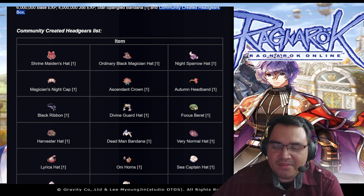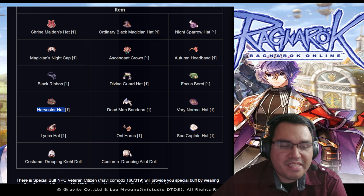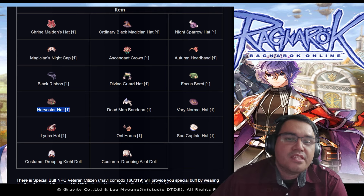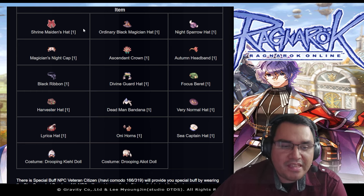They're giving out items in this 4th of July event. I have the Shrine Maiden Hat — it's really good for a Priest or High Priest and it makes your Magnus Exorcismus instant cast. I have the Divine Guard Hat for my Paladin, and I also bought the Harvester Hat for my Alchemist. I think I bought that one for 25 million. I purchased my Shrine Maiden for 50 million and the Divine Guard Hat for 50 million.